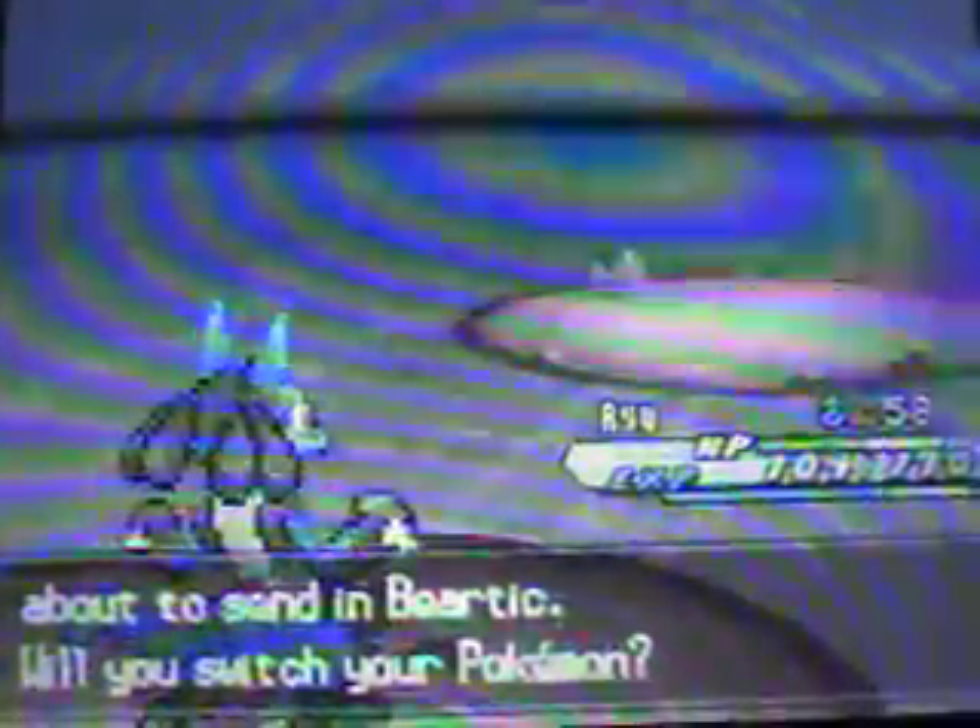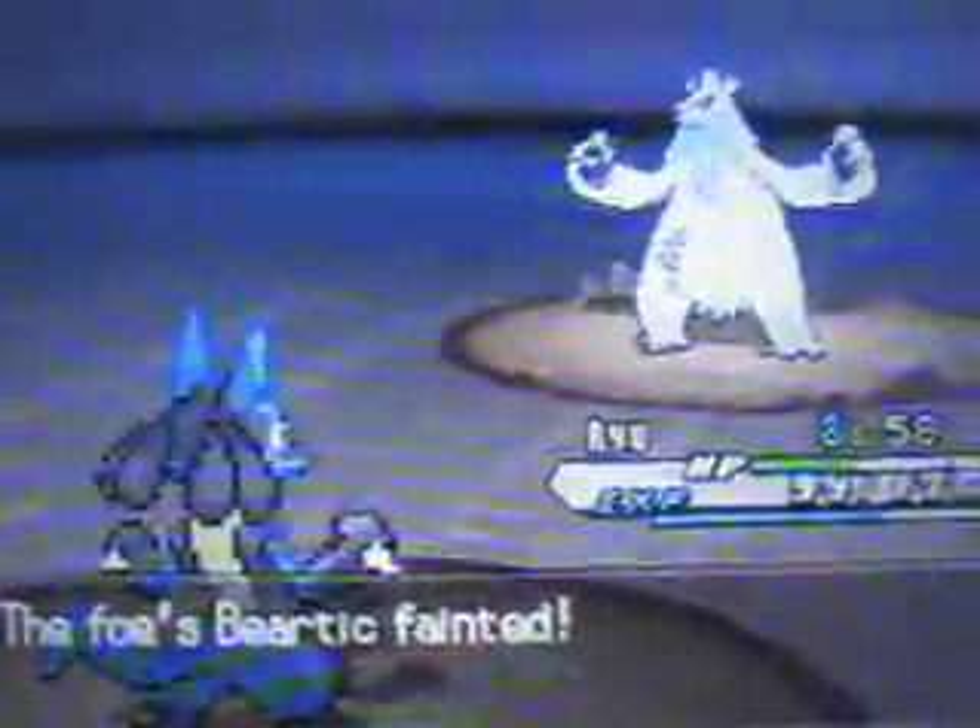And a Beartic - yet another ice type that we could kill easily with Aura Sphere. Beartic barely lives that, and now it's set up Hail. Not only will it change the weather into Hail, but Beartic also has the ability Snow Cloak so most of your moves might miss in the Hailstorm. But if you're using Aura Sphere or something then you won't have to worry.